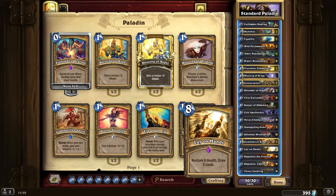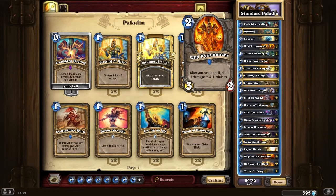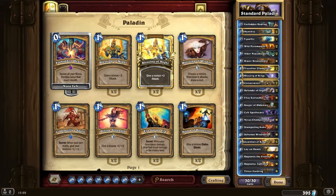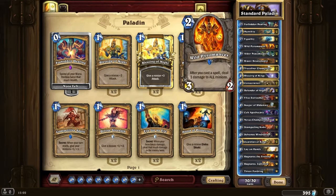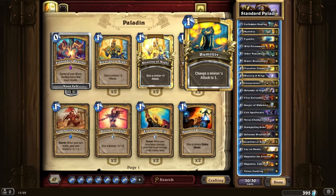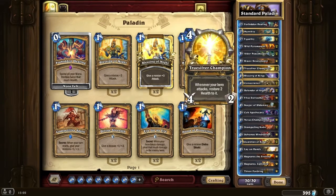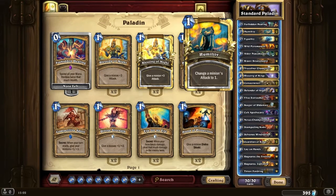Lay on Hands could also be quite useful with Pyromancer. A lot of things can be useful with Pyromancer - obviously the 3 damage with Consecrate. Humility really is the early control - if you can get Humilities, that gets more powerful long-term.